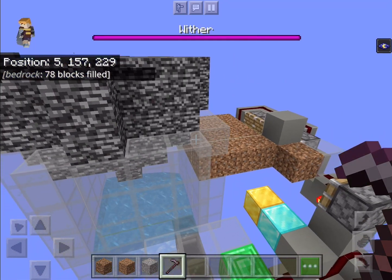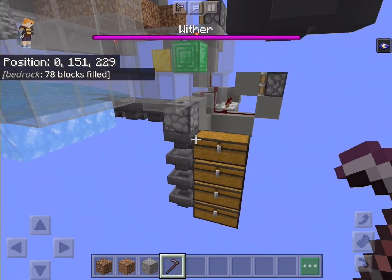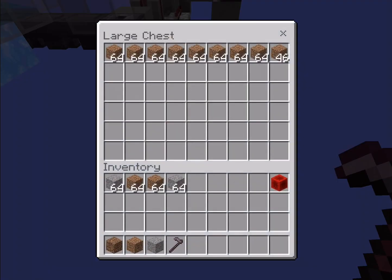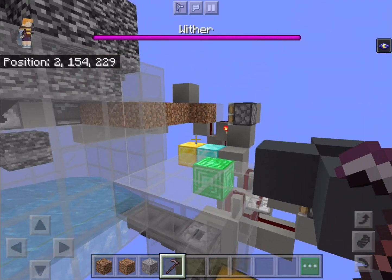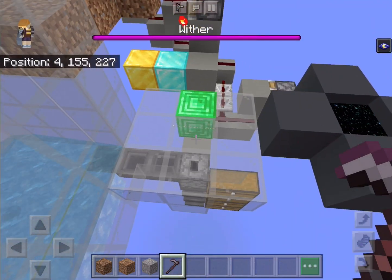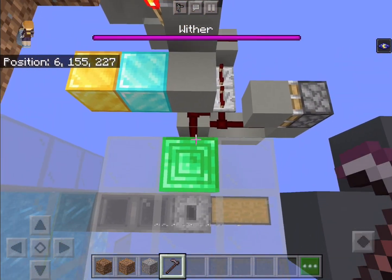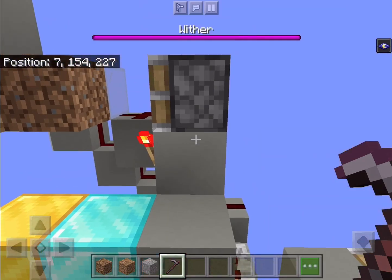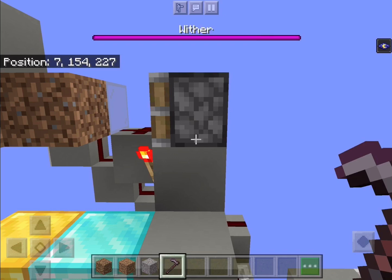The dirt will go into this dropper — half of it will go into the storage, and the other half will be given back to a 3rd player, who will be crafting coarse dirt with dirt and gravel, and giving it to the 1st player.